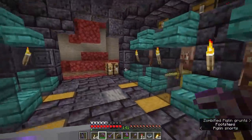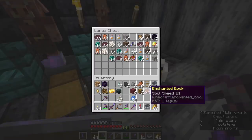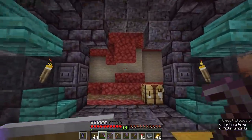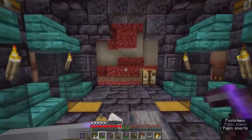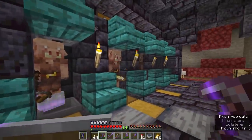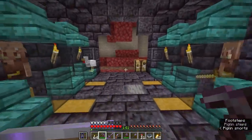For now, we are over here in the piglin bartering hall because I want to grab one of these books — a soul speed 3 book — because today we're going to be taking a look at transport in the nether and how it has changed in the 1.16 nether update. Specifically, I want to look at three things: soul speed, lodestone compasses, and striders.